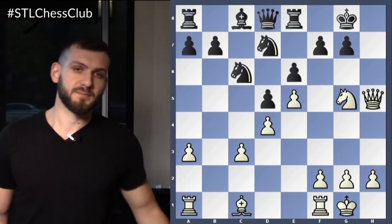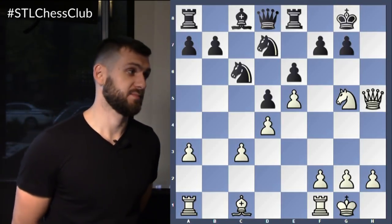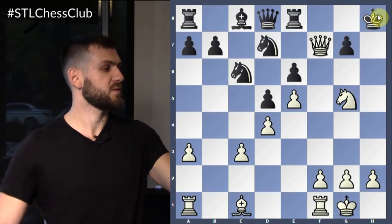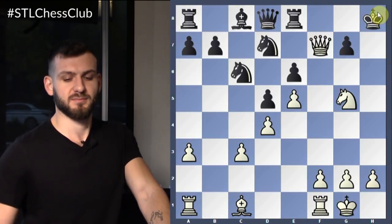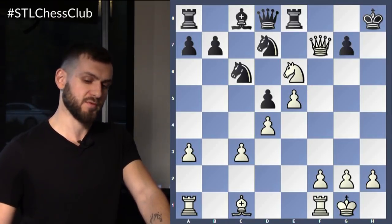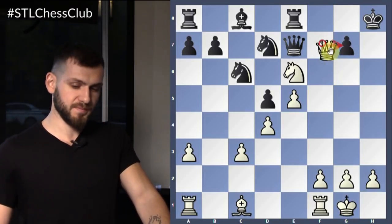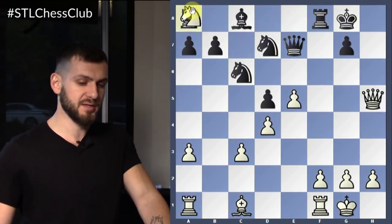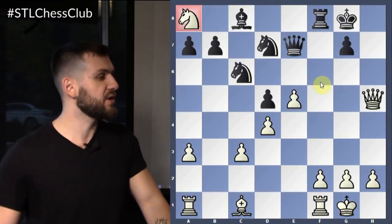Or if he goes rook to E8, queen takes F7, king to H8 — continue. Knight takes E6? I would say this is underperforming. I'm simply going to go queen to E7. You don't have the checkmate on G7. You can still check and attack both rooks, and you're still going to get a decisive advantage — but your knight ends up a little bit out of play, and potentially black can attack and capture it. So there's a much better alternative.